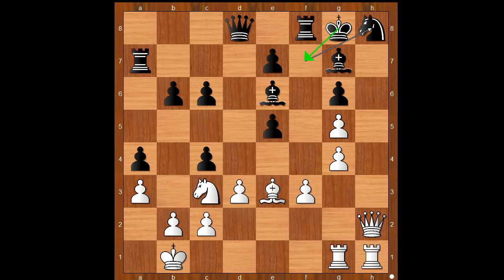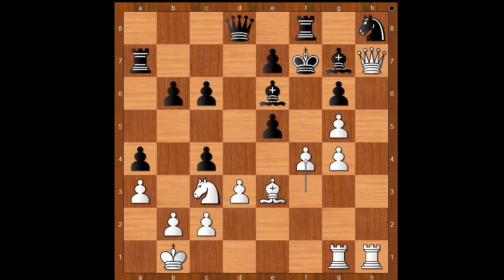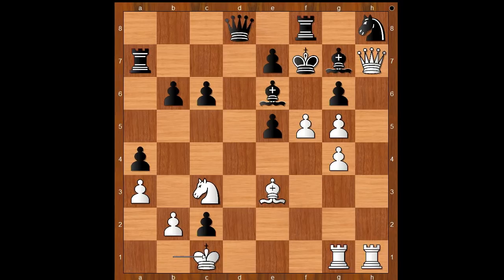Queen to h7 check. King to f7 and the king escaped. F4, intending to open the f file. Perhaps c takes on d3. And now f5 attacking the bishop. D takes on c2 check. King to c1, not taking the pawn. Bishop to c4. Rook to h2.